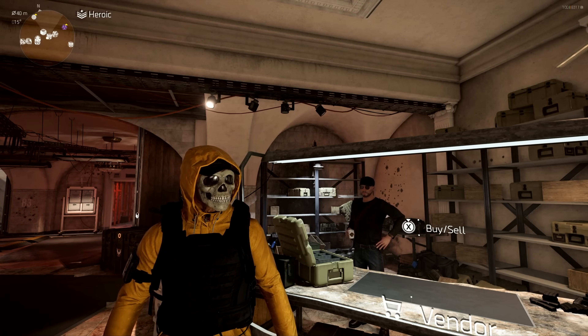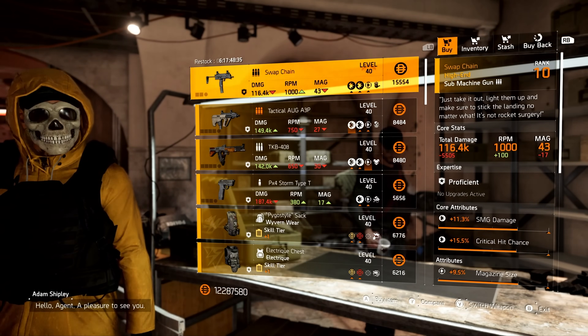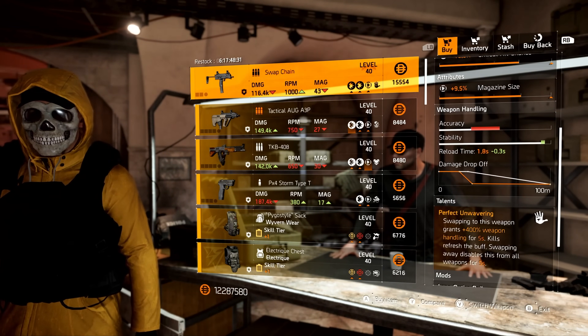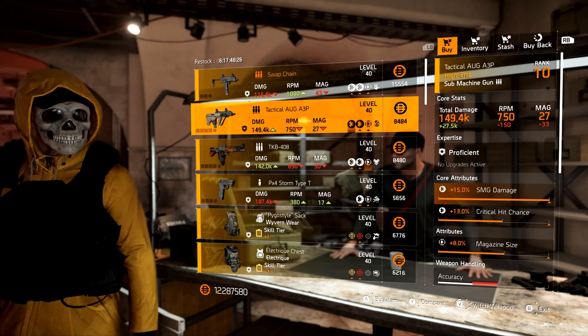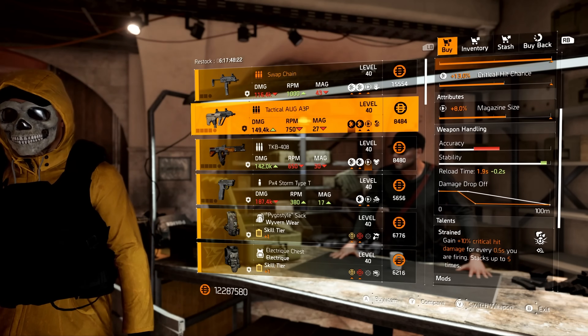Our first vendor is going to be the Base of Ops vendor. Starting off with the Swap Chain, this is the named MP7 with magazine size and Perfect Unwavering. Following that, we have a Tactical AUG with max SMG damage and magazine size, and Strained.